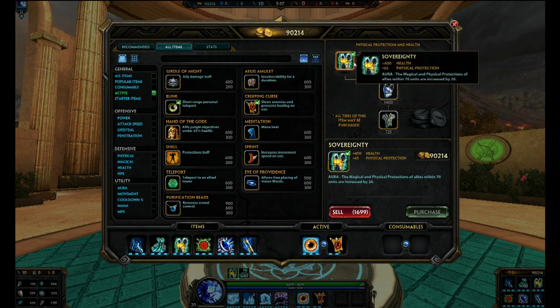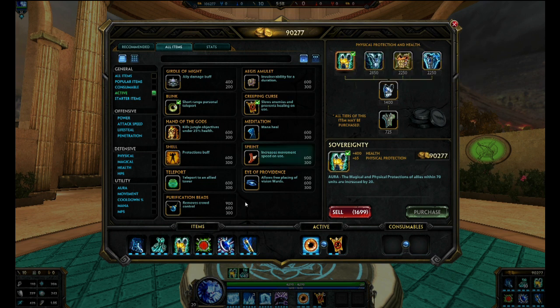Next, Sovereignty. This is a core item for all tanks — you almost have to have this. HP is really high, physical protection is really high. Also, if you do not know already, the aura also applies to you. So you get that bonus physical and magical protection of 20, and that does apply to you and also your teammates when they're in a good range.